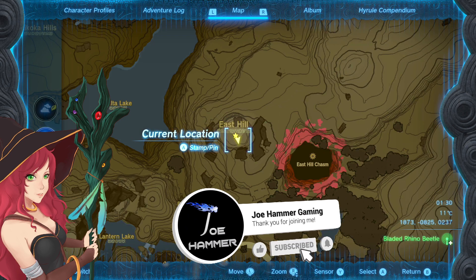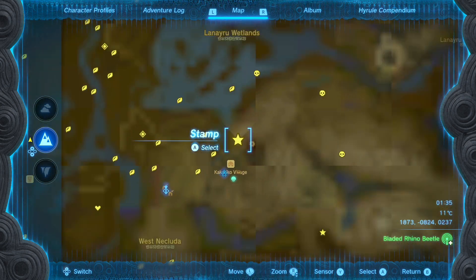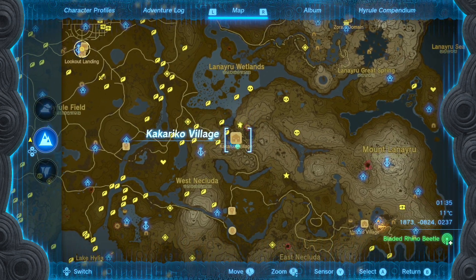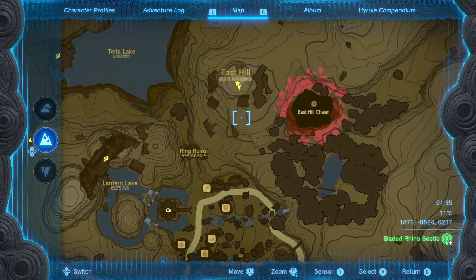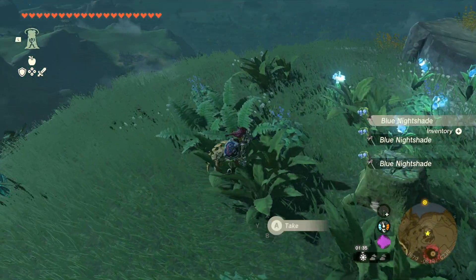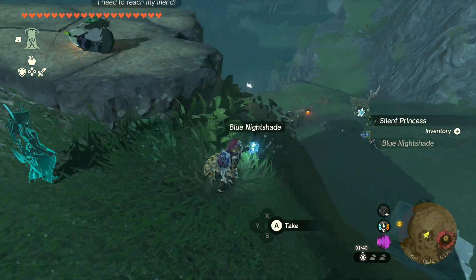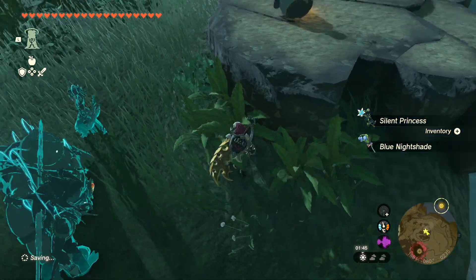I'm going to show you two spots to farm Blue Nightshade. Obviously, this is for upgrading the stealth set, and the first lot that you can grab is just north of Kakariku Village. This is up on a very tall mound, as you can see, so you will have to have a bit of a climb up here, but it's quite a lot — it's going to give you a pretty good chunk.